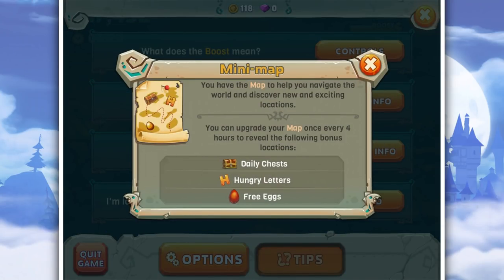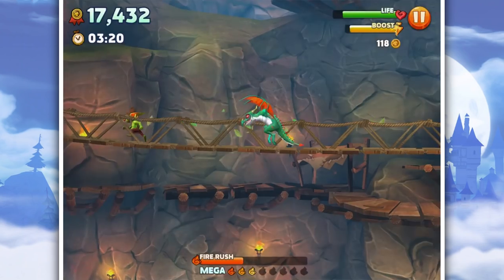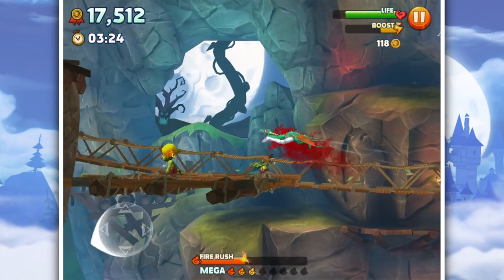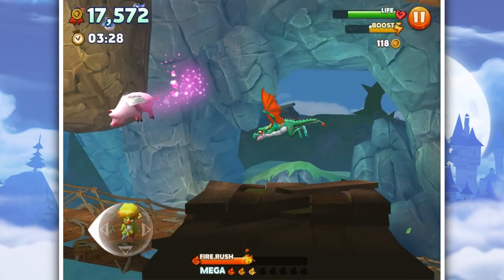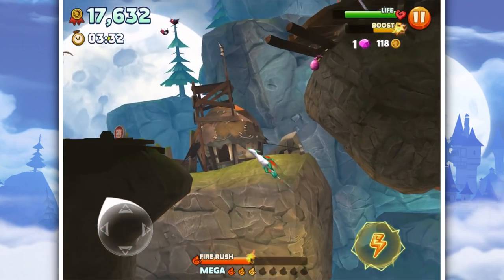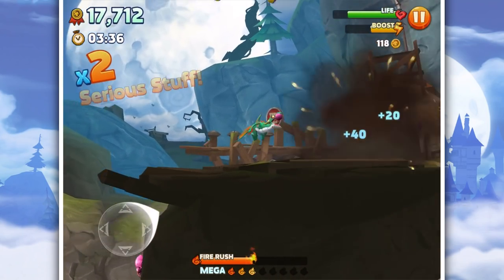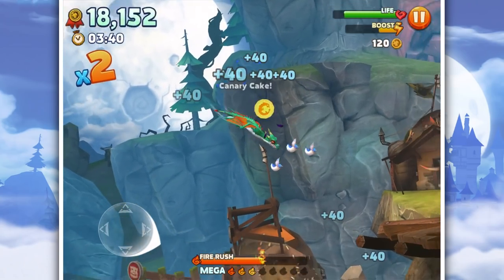You have the map to help you navigate the world and discover new and exciting locations. You can upgrade the map. These goblins! I destroyed his bridge - there we go! Gems! That gem looks cool - it kind of reminds me of Spyro or the Chaos Emeralds. I quite like that look.